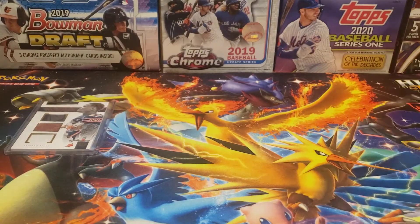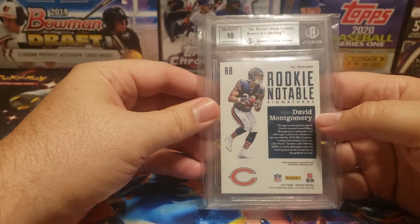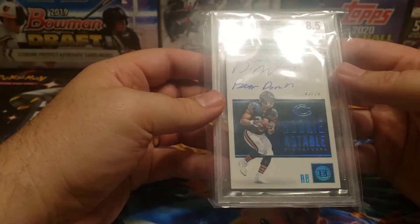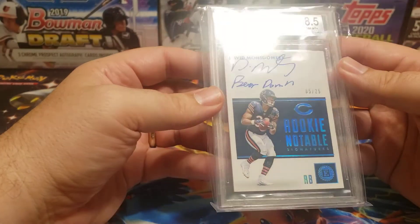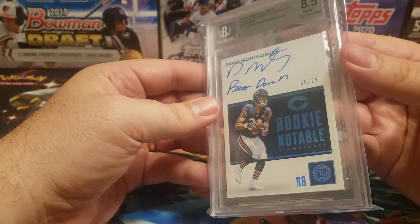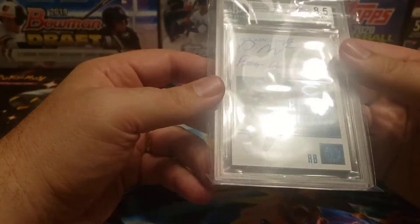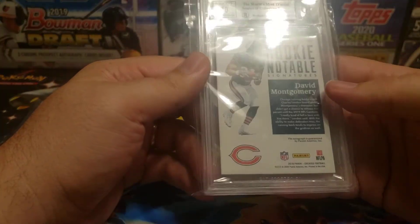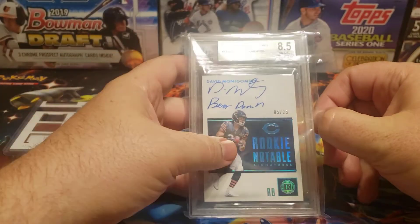We did get one of the graded cards — a notable rookie signature of David Montgomery. Unfortunately, pretty low grade of 8.5. I was actually looking at this and I'm not sure why it got an 8.5. I think it could have easily gotten a 9. The upper right corner has a little bit of a nick or a ding there, but the others look good. I think the centering looks okay. I might consider sending this in for regrading.